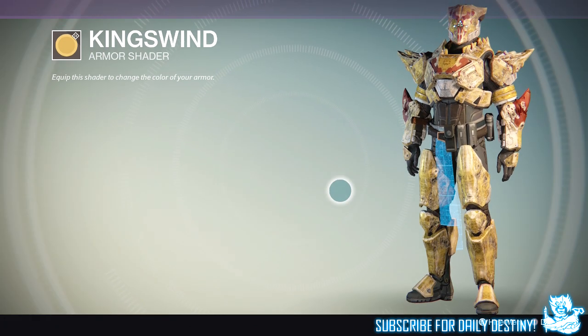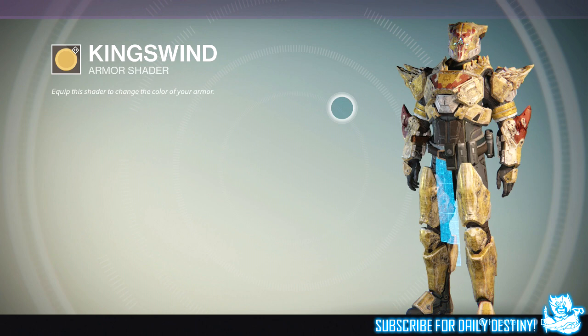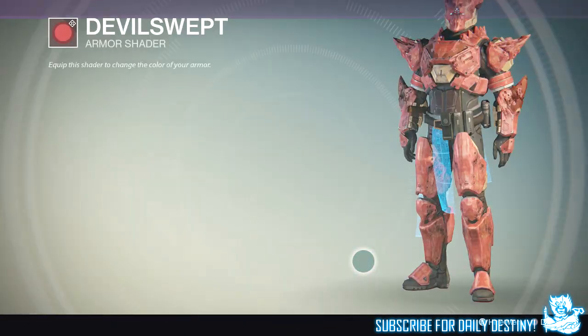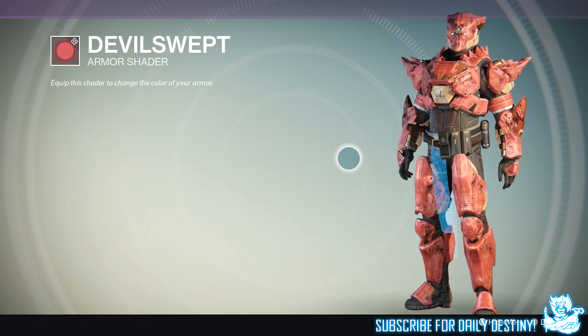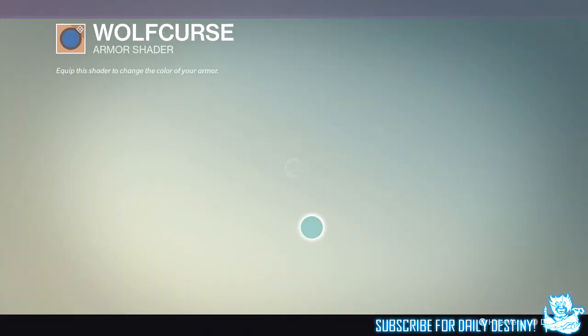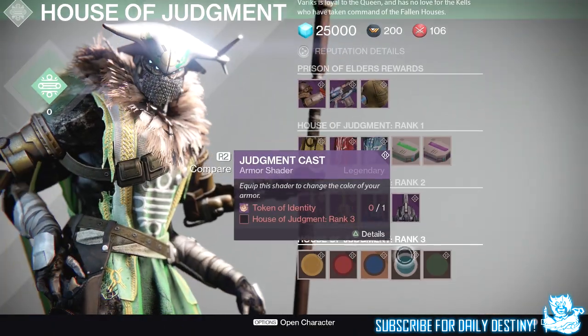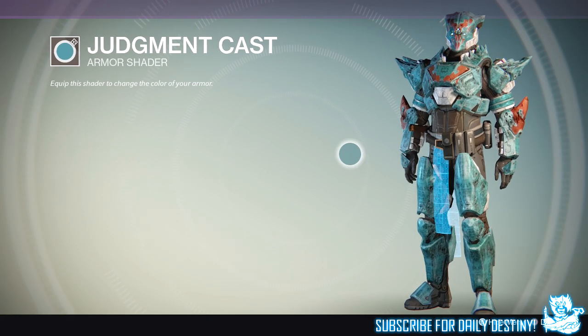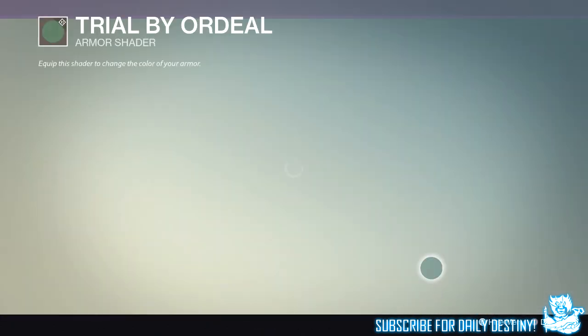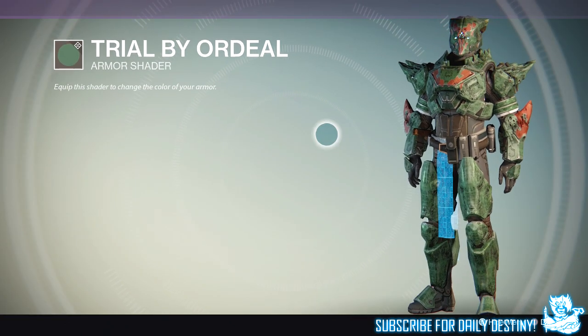Moving on to shaders, all requiring one Token of Judgment and House of Judgment rank three. First is King's Wind — not a fan at all, it looks like something unpleasant. Devil Swept is okay but too dull for me — if it's going to be red it needs to be bold, like God of War red. Wolf Curse also looks pretty dull on the Titan, though it might look better on a Warlock or Hunter. Judgment Cast doesn't look too different from the last shader either. Finally, Trial of Ordeal just makes you look like a giant leaf. None of these shaders are great on the Titan.